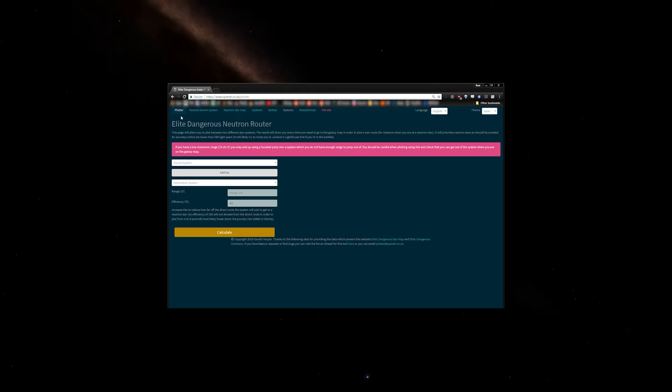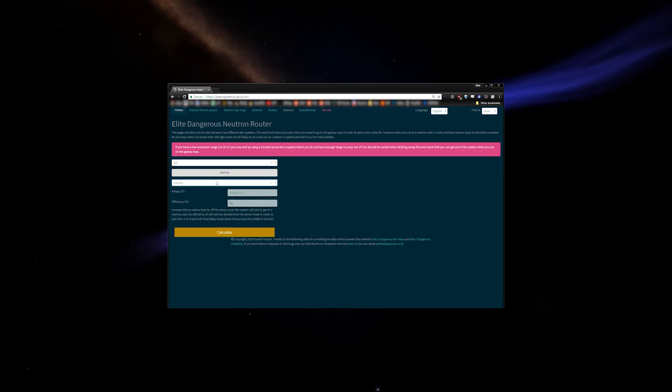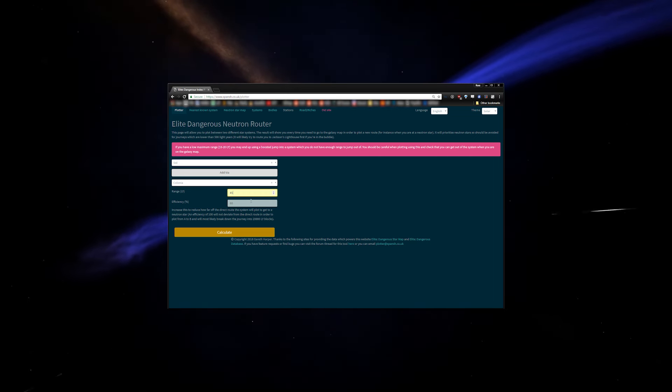Let's look at how to use the Neutron Router, another tool on Spansh by Gareth Harper — link below. While your ship's navigation computer has a limited ability to plot via neutron stars, only the online routing tools have all known neutrons in the galaxy. The tool is rather simple: you'll enter your starting system, your destination system, your jump range, and the efficiency you'd like the tool to use. Efficiency is how far out of the way the tool will go to find neutrons. I suggest the default of 60 light years.